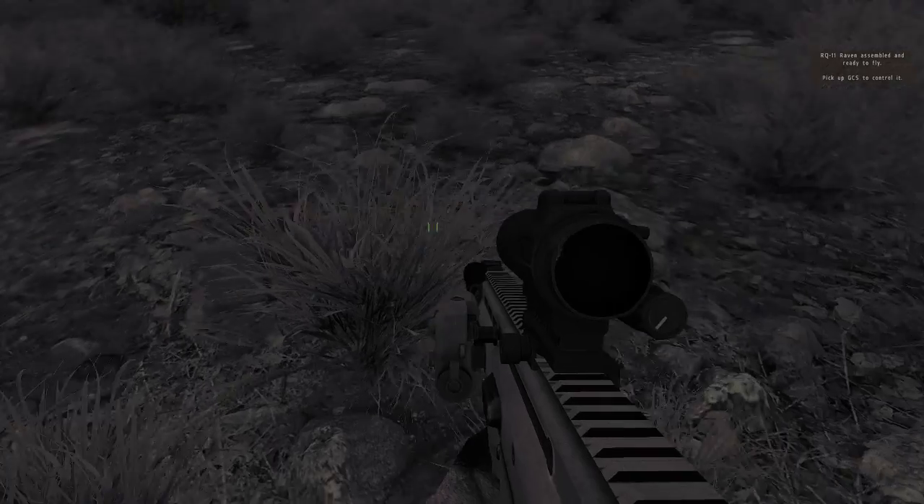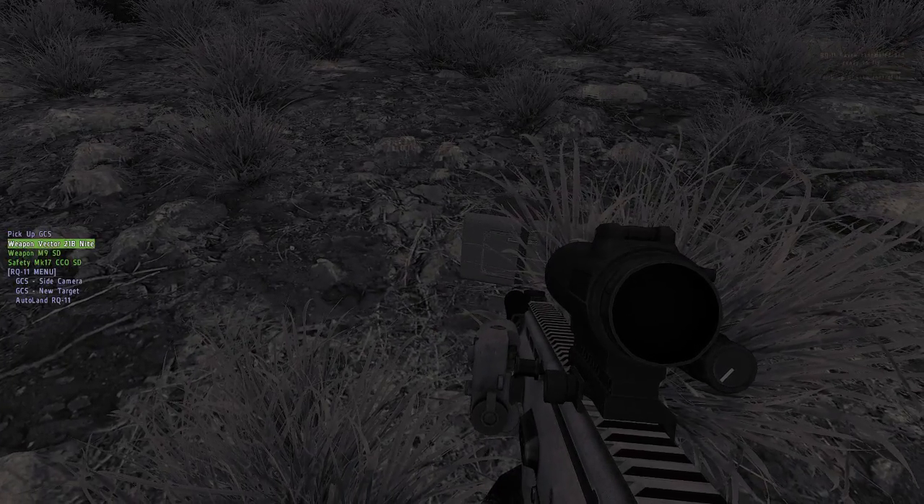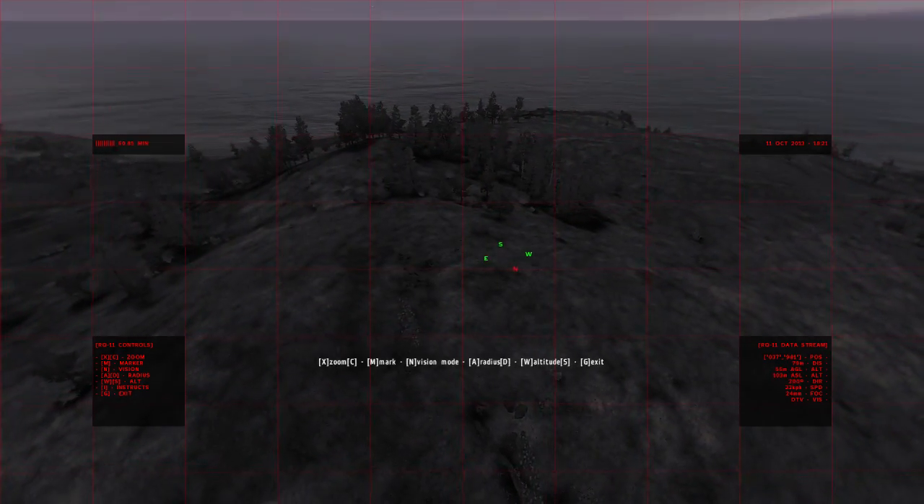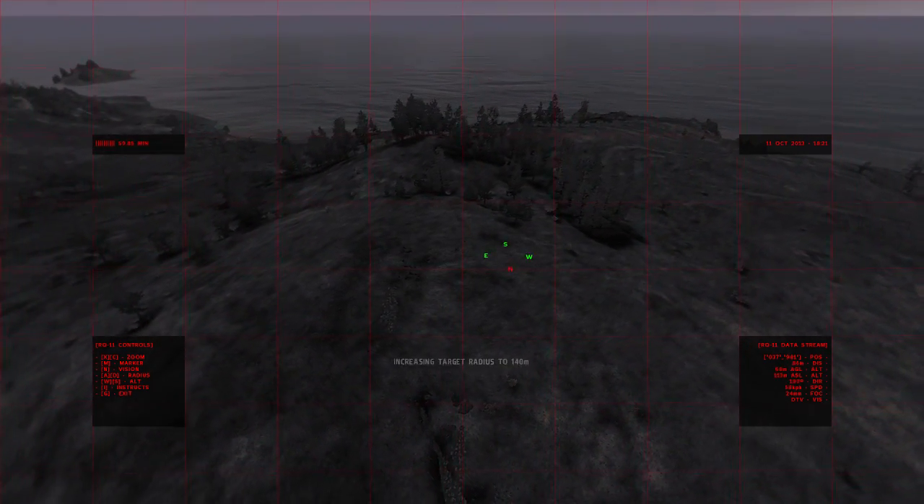Now I'm going to go over to the ground control station, and you can see the interface for the camera and stuff like that is now on the ground control station.